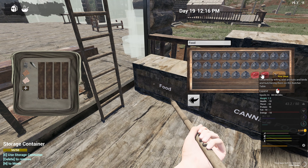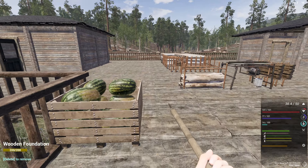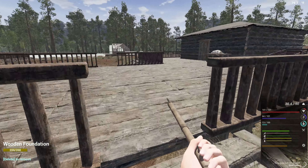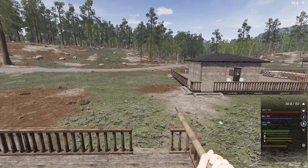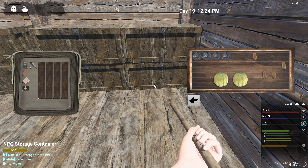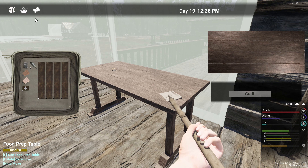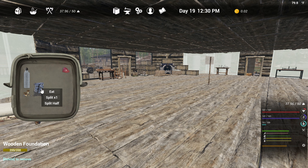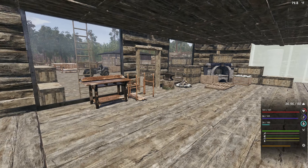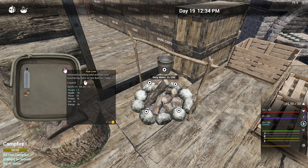Alright, we need two eggs and two melons. Then we'll run over to the prep table. Encyclopedia - food ration pack times two. I am going to eat one of those right away. I just want my stats to be maxed out. It's not hard to get ration packs.